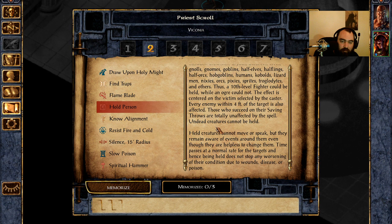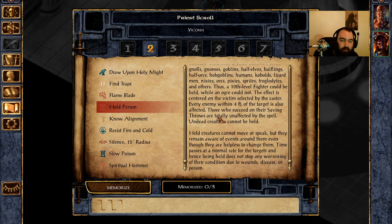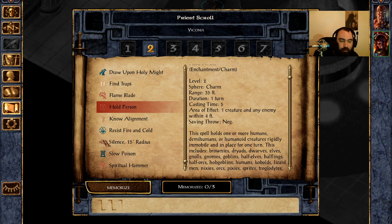All it takes is anyone clicking on the held enemy — they're going to die in two seconds. Hold is absolutely busted. Granted, this only works on humanoids, so you can't cast it on an ogre or creatures like wyverns.